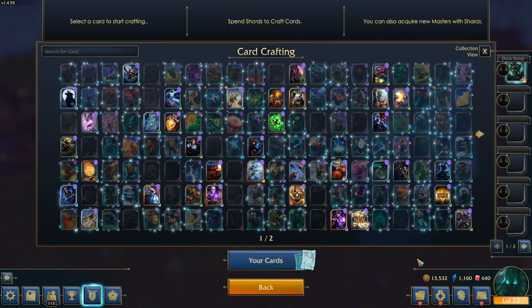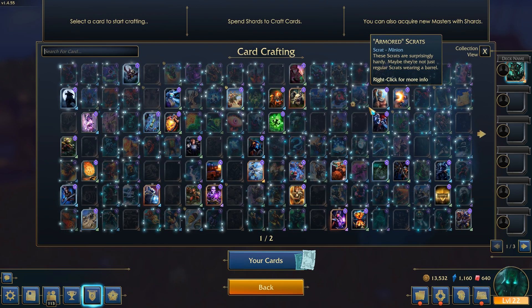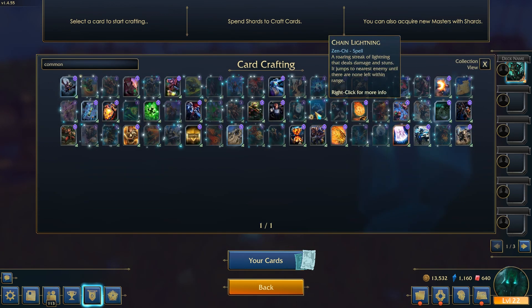There are different categories for crafting cards: Commons, Rare, Supremes, and Legendaries. A really easy way to find if they're Common, Rare, Supreme, or Legendary is to use the search bar where it says Search for Cards — you can put the word Common and it'll show you all the Common cards.